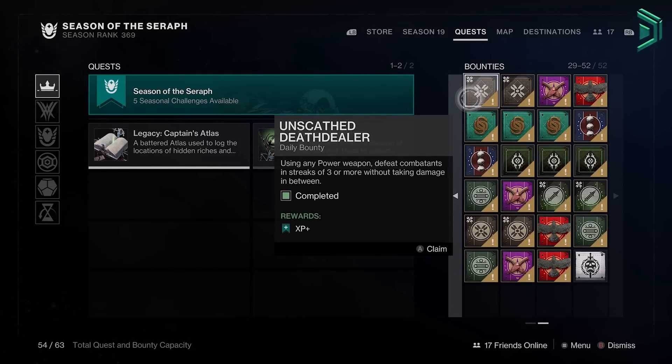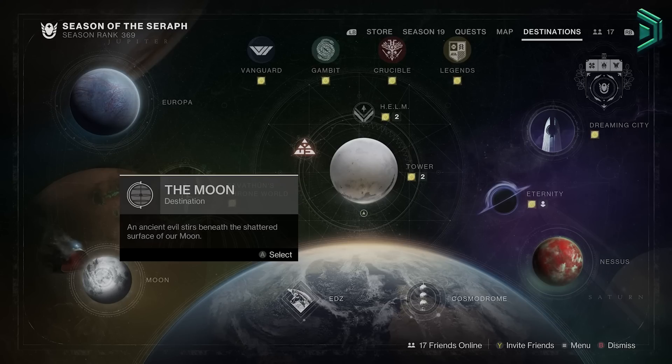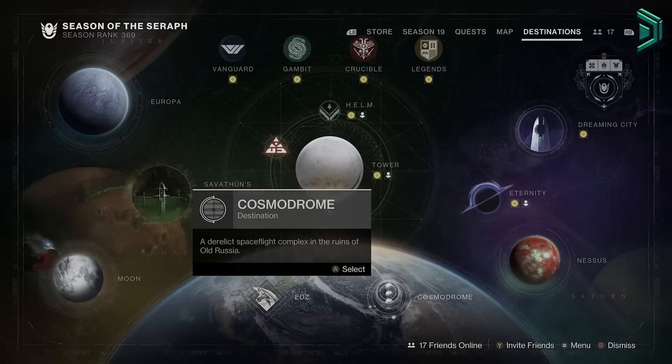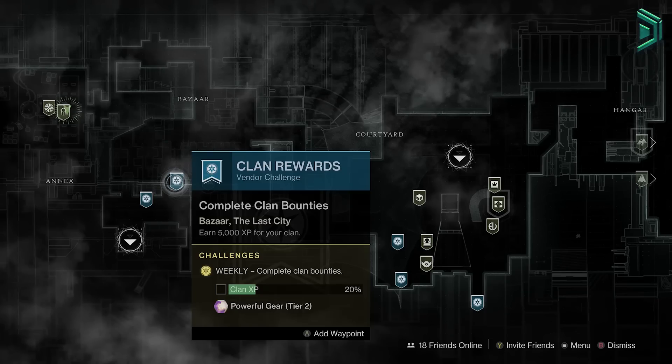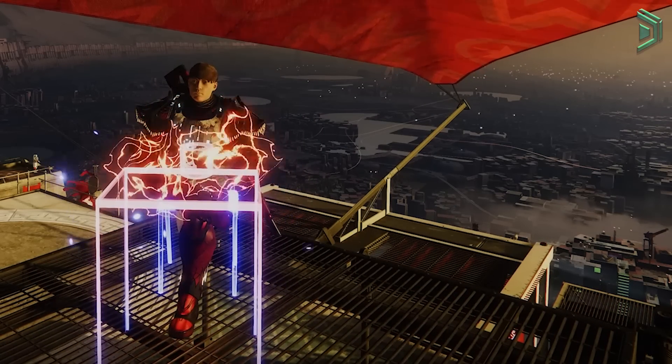Lastly, bounty hoard like crazy. This helps you get to around rank 25 on the season pass on day 1 instantly. The weekly bounties you want are from the vendors at the moon, Cosmodrome, Europa, Dreaming City and Hawthorne at the tower. Then fill any leftover slots with dailies. If I missed anything important, comment section. Happy Prepping.